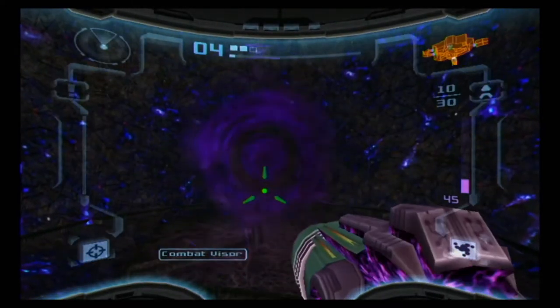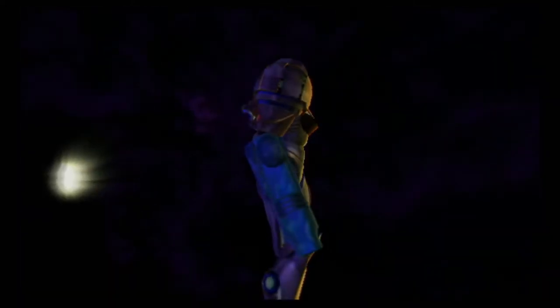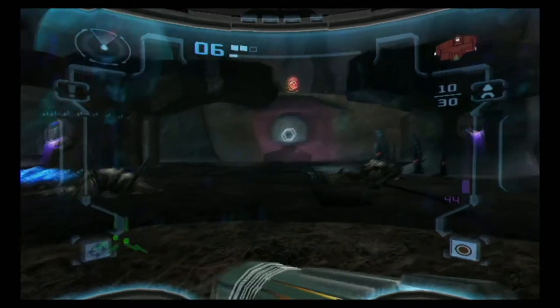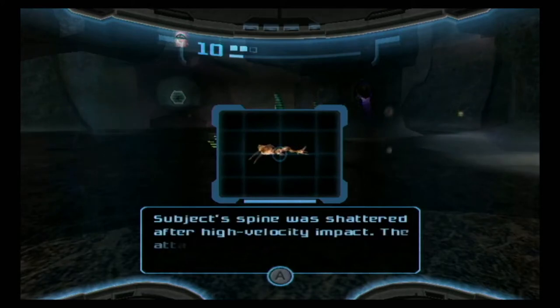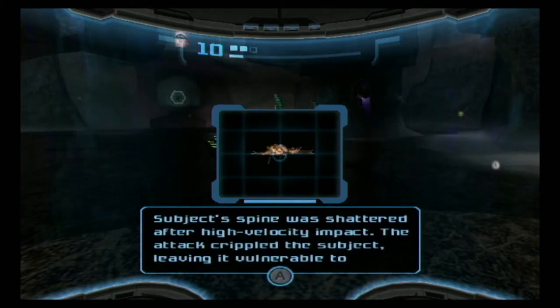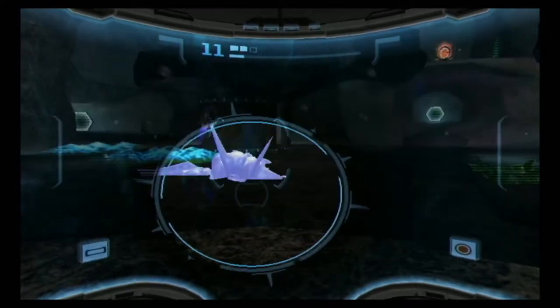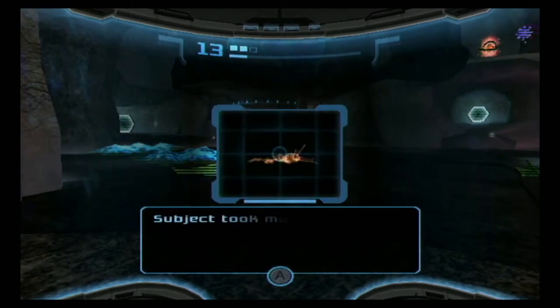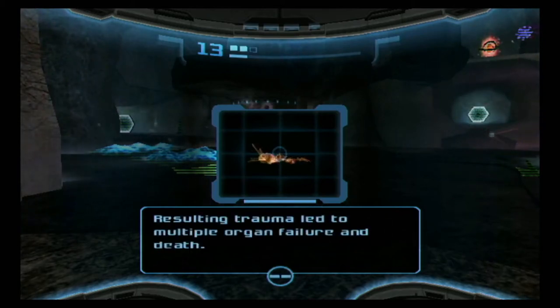To activate the dark portal you shoot it with the dark beam. And now we return to Dark Aether, and we find immediately that the Space Pirates didn't make it. Subject's spine was shattered after high-velocity impact. The attack crippled the subject, leaving it vulnerable to further attacks and ultimately termination. Bio-scan complete — subject took multiple armor breaches exposing the body to local atmosphere, resulting in multiple organ failure and death.